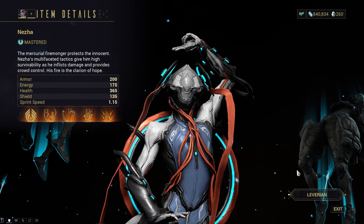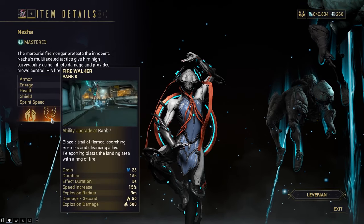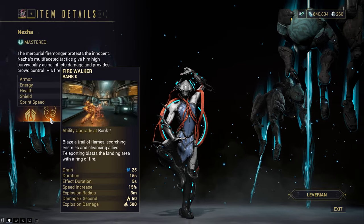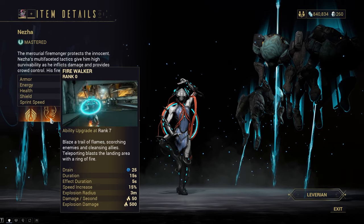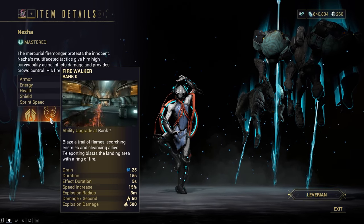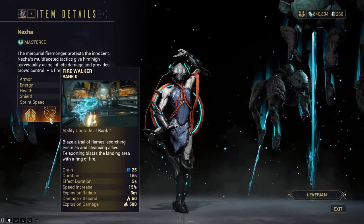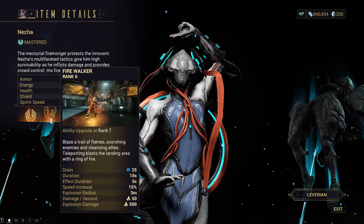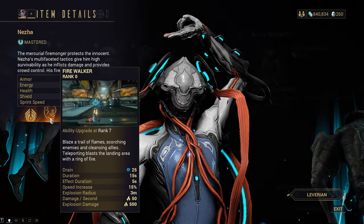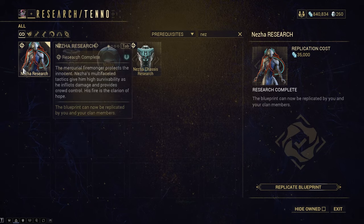Our second ability is one that feels super slept on, especially for new players, and that's Firewalker. The main benefit of this ability is that it gives you status immunity, so you don't have to run Prime Sure Footed, which is on pretty much every Warframe build on YouTube. If you're a new player you're not even close to getting that mod, so this can be your mini Prime Sure Footed. You can run around spamming your Ogris or whatever explosive weapon without knocking yourself over constantly. It also lets you escape some status effects from enemy Eximus units. Nezha is super easy to acquire — all you need is to be in a clan and research his blueprints from your Tenno Lab.